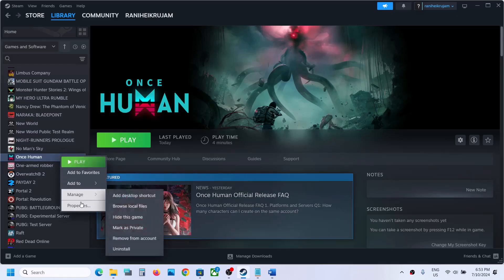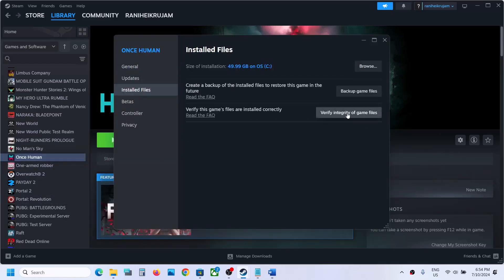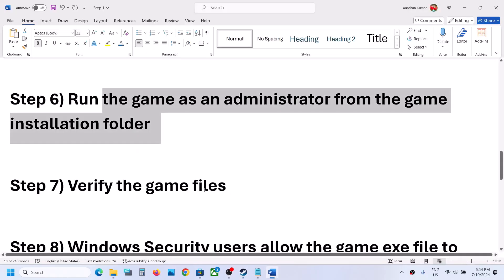The next step is to verify the game files. Right-click the game, select Properties, go to the Installed Files tab, and click 'Verify integrity of game files.' Once verification is complete, launch the game.